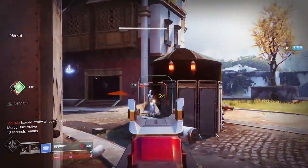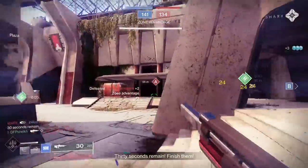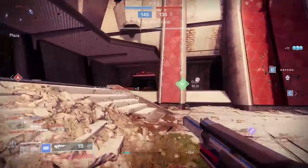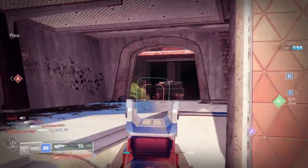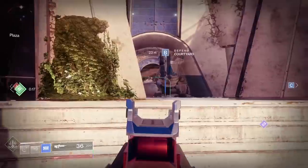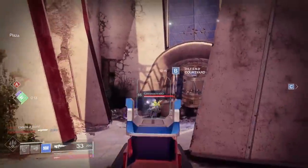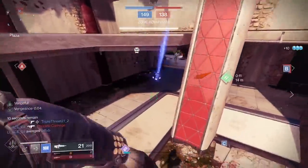I think there might be some element of hand cannon fatigue coming across Destiny players. Hand cannons have always been iconic and I have a ton of hand cannon kills — they're my favorite type of weapon — but I'm kind of over the 120 hand cannon meta. It's not my favorite primary weapon meta, but I will enjoy having something like the Time One Spire as a way to counter 120 laning and passive play.